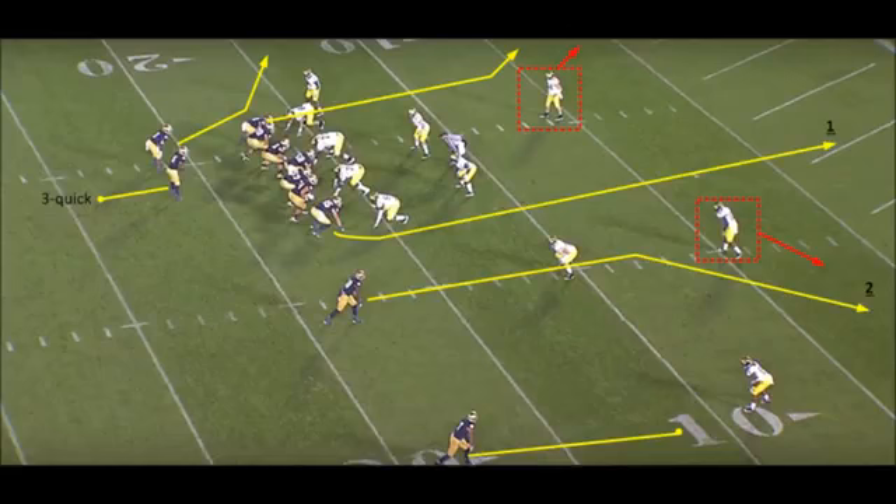If the tight end is covered, the quarterback is resetting his feet and looking for the Z receiver running towards the back right pylon. Notice that the quarterback doesn't even look into the boundary progression. Maybe against man coverage, the quarterback can work towards the running back's flat route to the corner route.